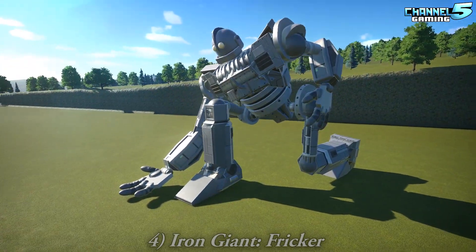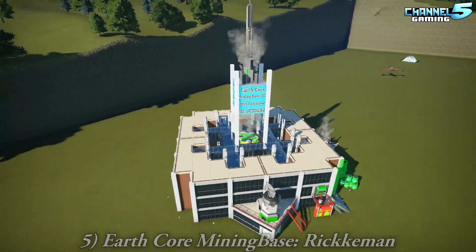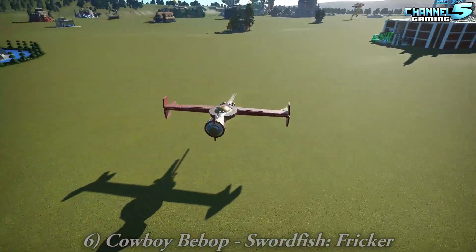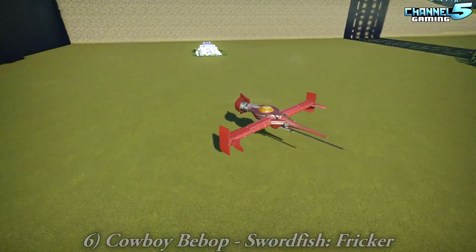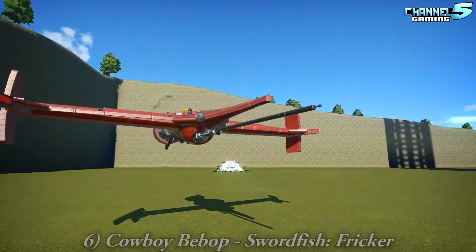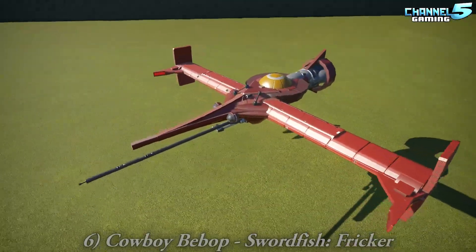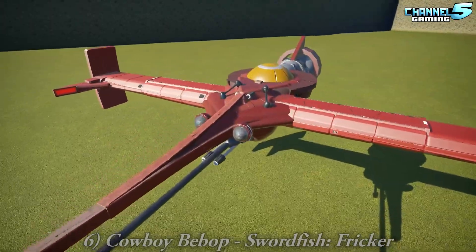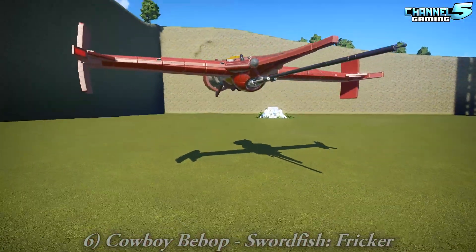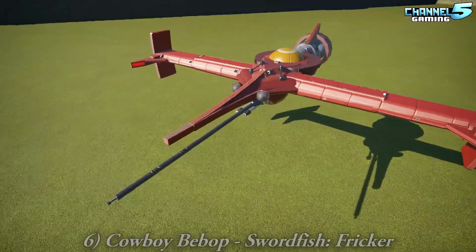The Earth Core Mining Base by Rickman — we've seen this one, we'll skip it. This is the Cowboy Biped — Beep Bop's Swordfish. Beep Bop is like a sci-fi Japanese anime. It's cool though, great shapes on it, very nimble. Kind of reminds me of a Star Wars pod racer.